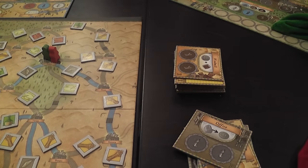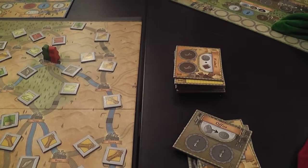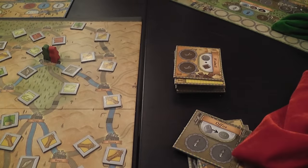Next, the player most advanced on the farmer's track gets a coin, and the player least advanced has to pay a coin. In a two-player game, the most advanced player still gets a coin but the other player doesn't have to pay. Then, very importantly, you draw from your followers' bag — which is empty at the beginning, so you can only draw starting from turn two.